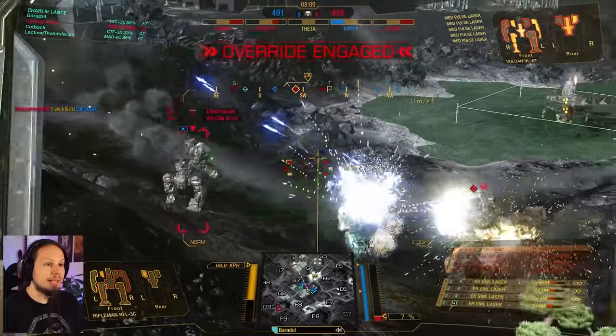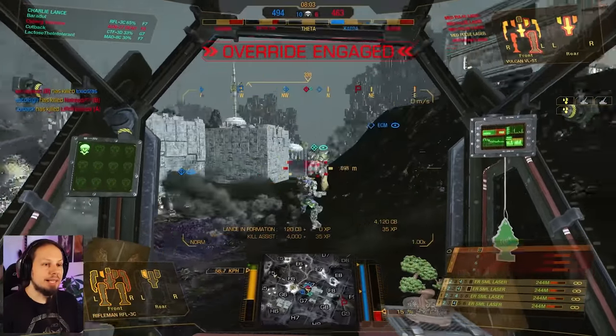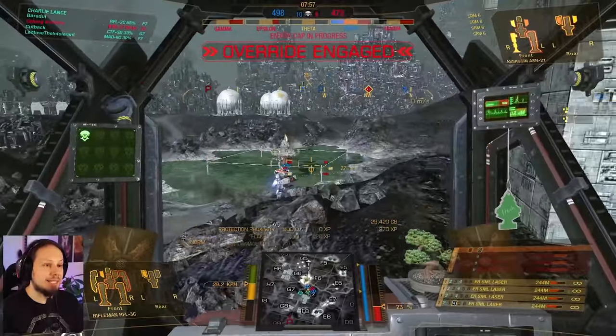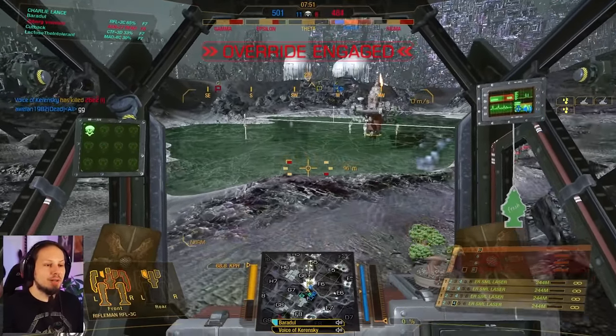That might have been a bad idea in terms of my own survival. Let's go around here because this is the position where we expose the right side first, so if we are getting hit it's gonna be the side that is still fresh. The Valkyr can actually kill us here — he has a good matchup — but we have friends so use friendship as your advantage over your enemies.